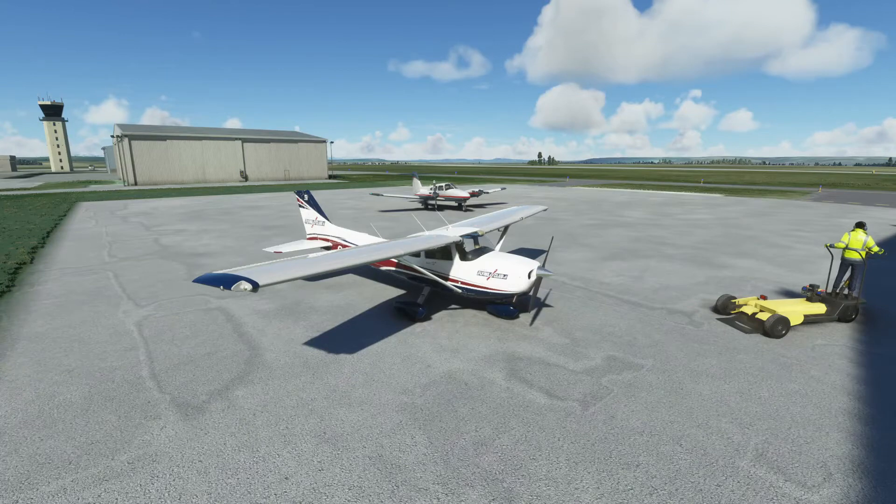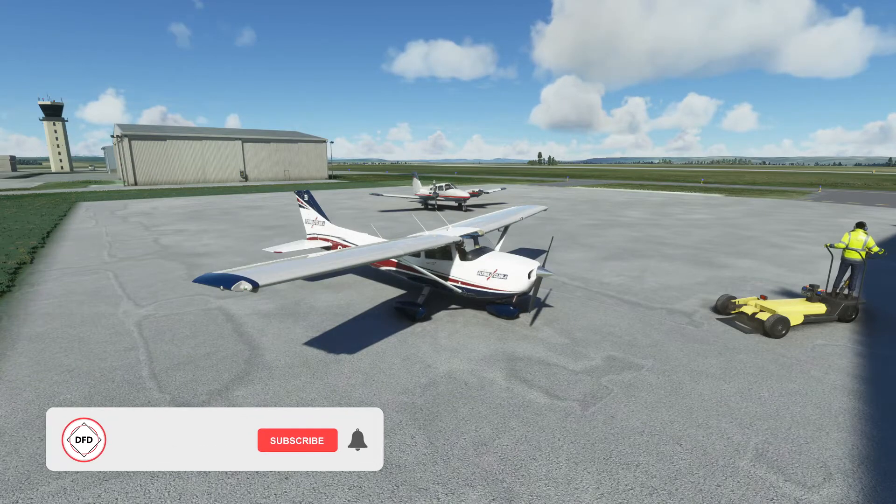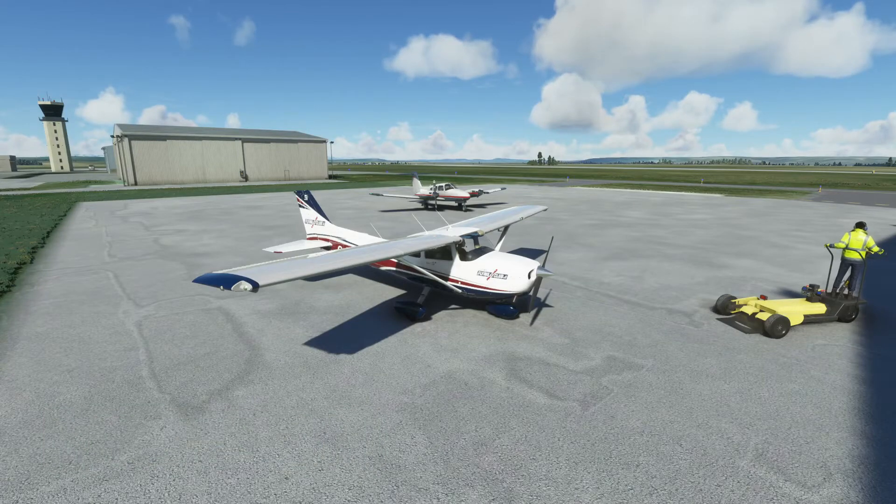Hey everybody, welcome back to the flight deck. Today we're doing another general aviation flight — this time we're in western Canada and we're going to visit the Rockies. Sitting behind me in that Piper over there is Willie Canuck. It's about an hour's flight. We're just outside Calgary at the Springbank Airport. You can kind of see the Rockies off in the distance behind us, and we're going to head that way, fly up a couple of the valleys between the mountains, and head up to Golden, BC, which is our destination.